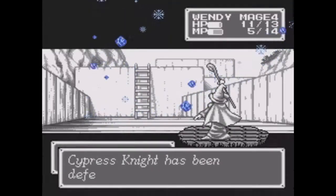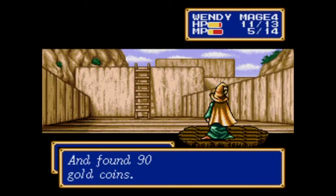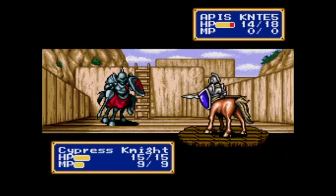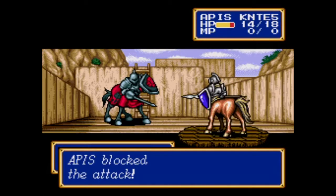Freeze one is going to be our single target ace for this next section of the game. Also, we have blocking animations in this game — very nice.